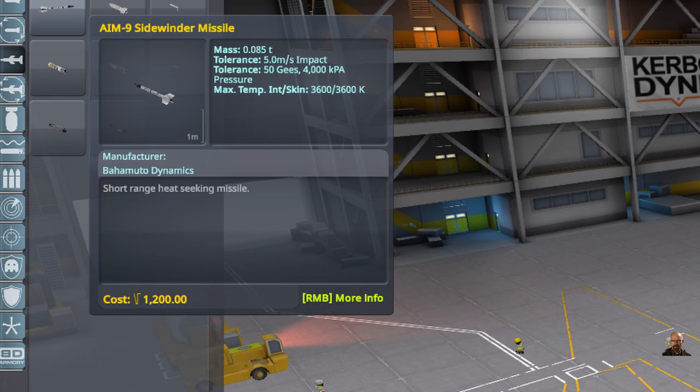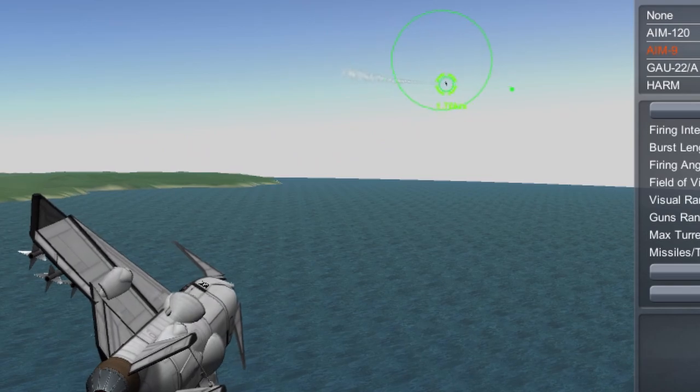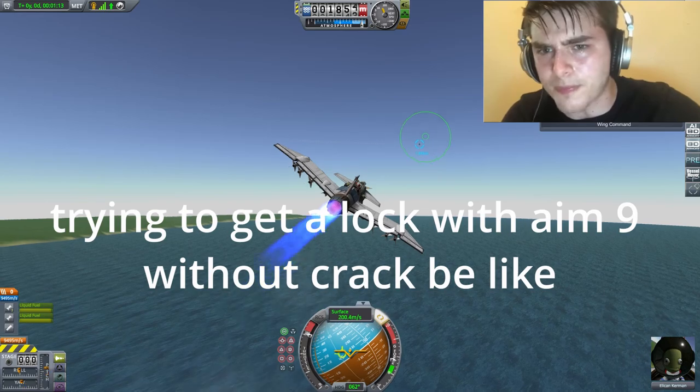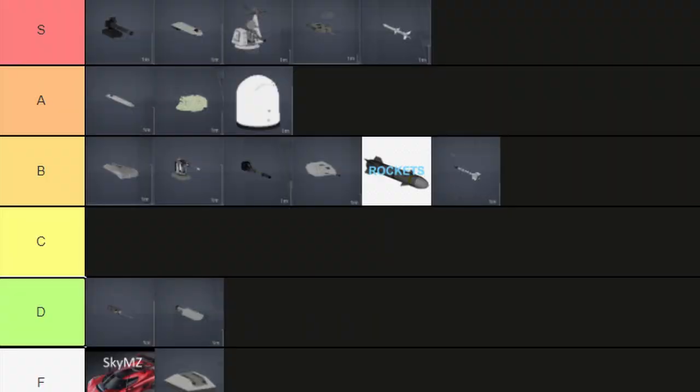Next, we have the AIM-9 Sidewinder. Also a very popular missile. Instead of using radar, it uses short-range heat-seeking to find its target. Can be a little bit hard to use because it's a little bit finicky. Still a very cool weapon. B tier.